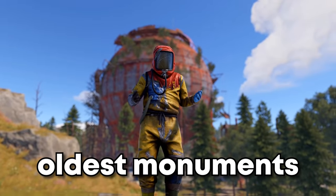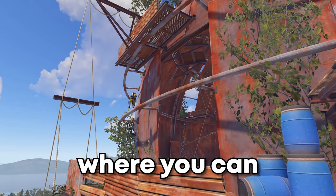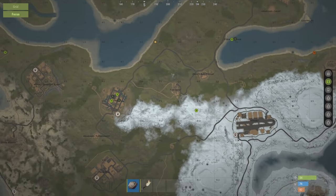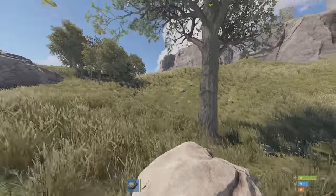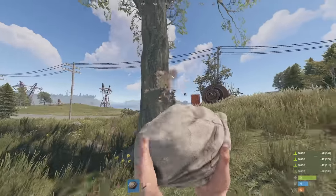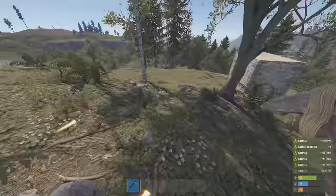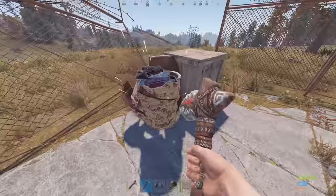This is the dome. It's one of the oldest monuments in Rust and my personal favourite, because I found a spot on the dome where you can hide and when a player walks up they can't even see you. Let's see how much loot we can grab off people. There it is on the map — the dome. I'm gonna absolutely take over this dome. No one else is allowed to even look at the dome. We want a lot of people coming to this dome so we can get a lot of loot out of them.